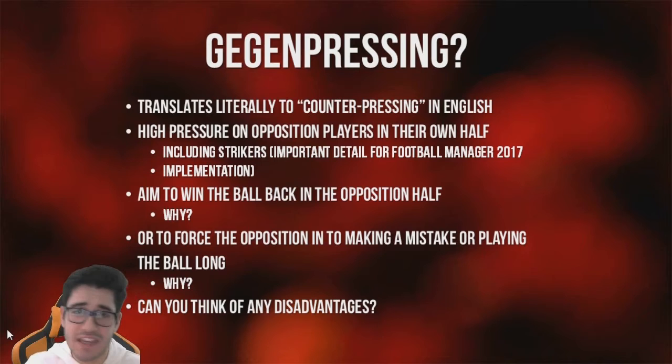So, Gegenpressing — what the hell is Gegenpressing? Everyone always throws around the term when trying to talk about Jürgen Klopp. It literally translates into counter-pressing from German into English. The whole point behind it is: as soon as you and your team lose a ball, the idea is to press your opposition thick and fast as soon as possible to try and win that ball back. The first point: aim to win the ball back in the opposition half.